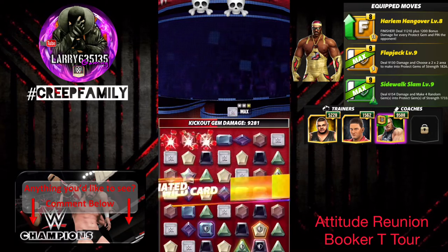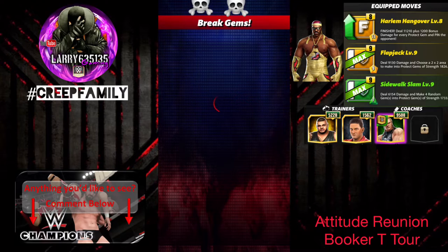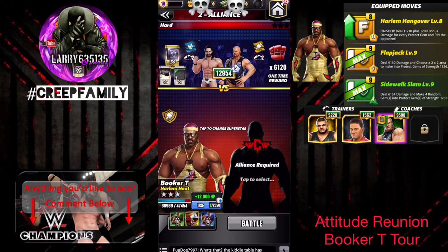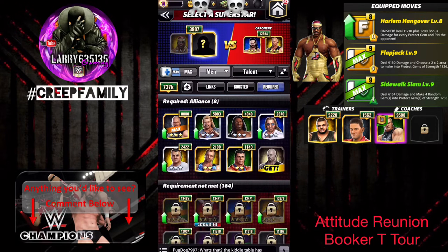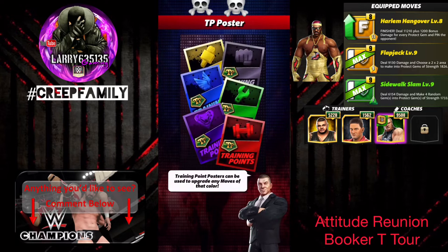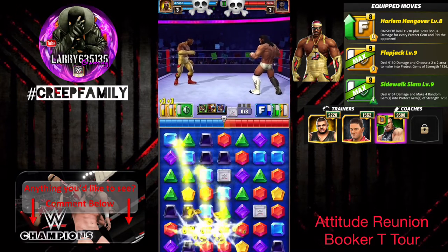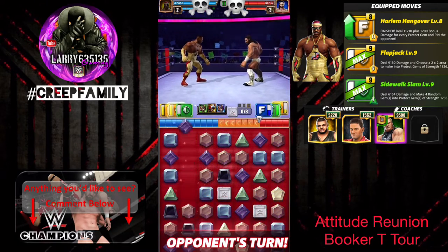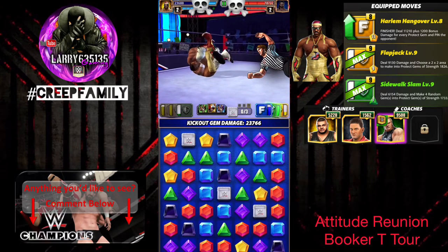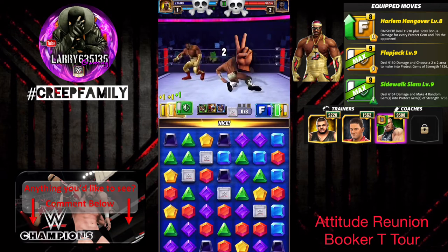Now we'll jump into the hardest match of this particular tour. We're going to try it with props — I don't think we'll be able to do it without. It is up against acrobat Seth Rollins and showboat Stone Cold. To get our WCW tag bonus, we're going to be using DDP — the reason is because of how quickly he charges should we need to tag him in. Unfortunately, we got a board that generated an immense amount of green, which cascaded into 23,000 damage, and that was only his turn number one. Even if we get out of this, it's very unlikely we'd be able to win.